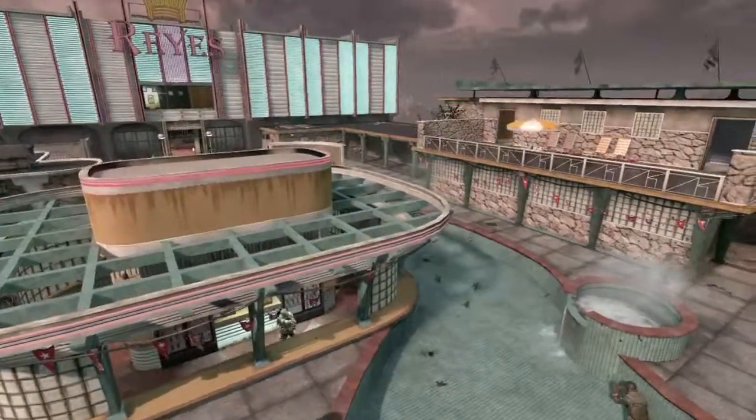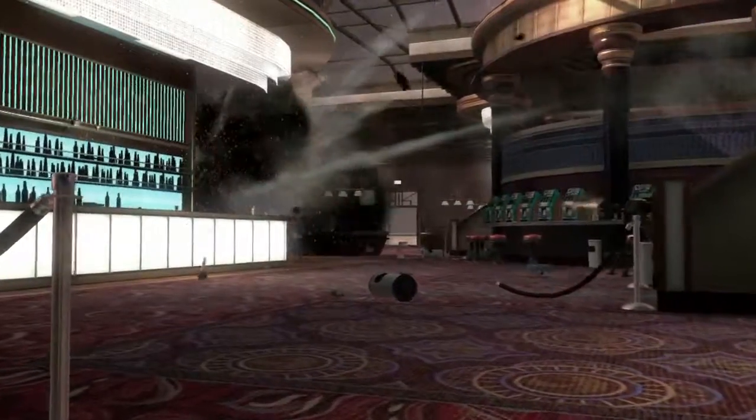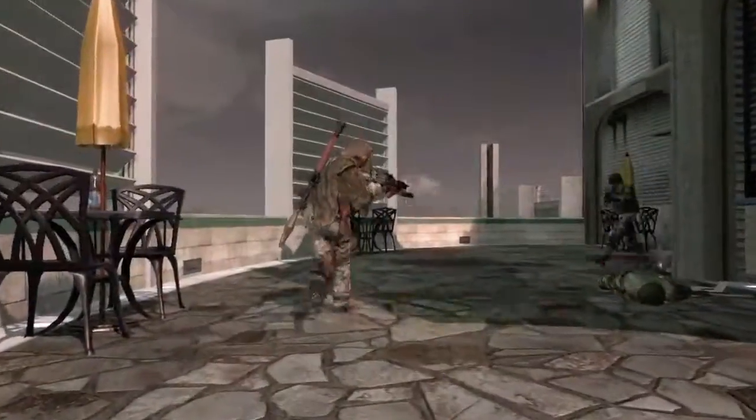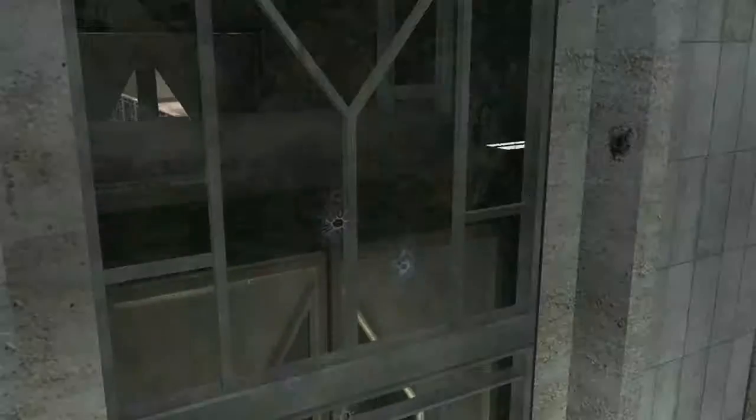Hotel was inspired by the vistas in Havana. We always thought it'd be really cool to turn it into a rooftop swanky Cuban hotel. There's a lot of flank paths and interesting places to hide and get a drop on somebody. If you can control the elevators, you can control the upper floors, and those of course come with sniper points which give you a great view of the pool area.